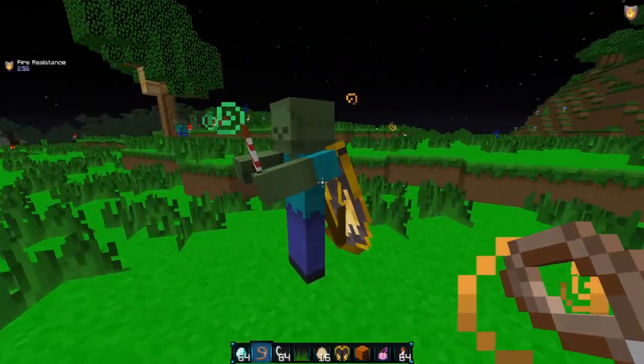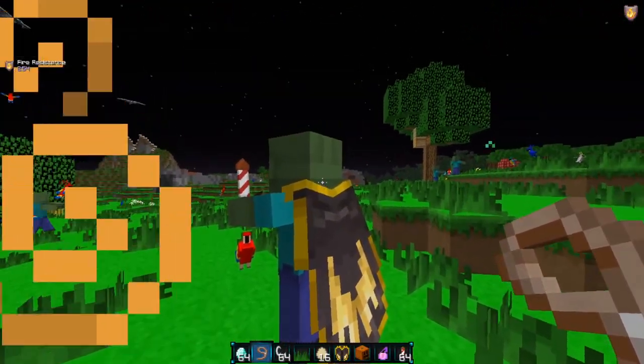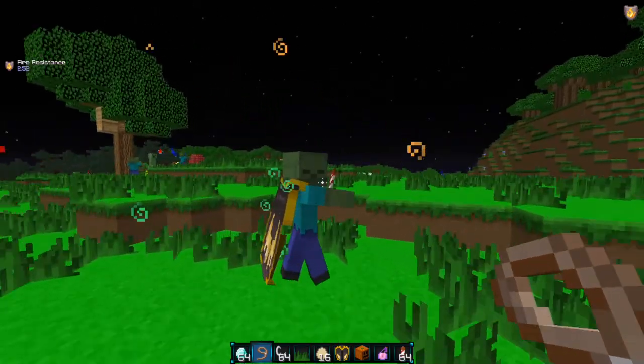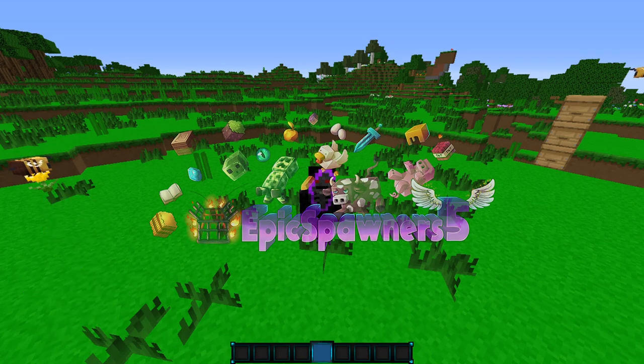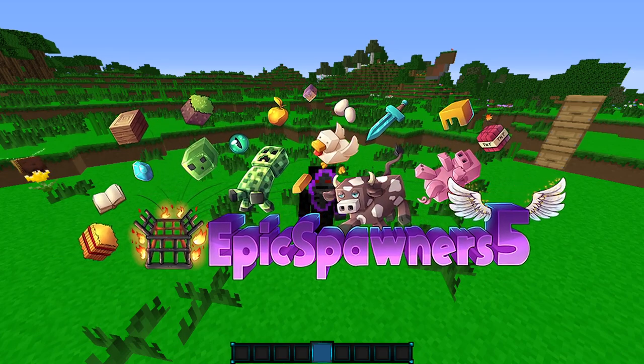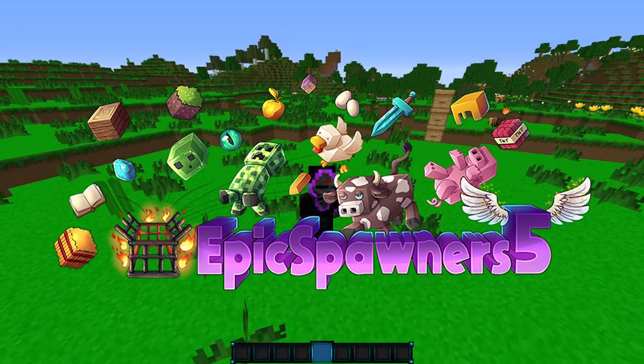Look at this guy, he's a smart zombie. He has fireworks and the elytra, he's ready to go boost up into the wild. That's crazy! Stacking spawners in Minecraft has never been easier with the Epic Spawners plugin, and that is what I'm going to be showcasing for today's plugin showcase.